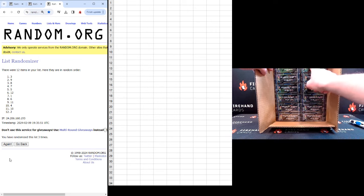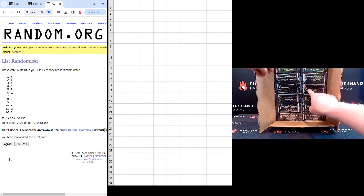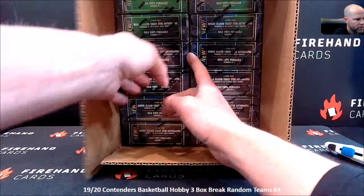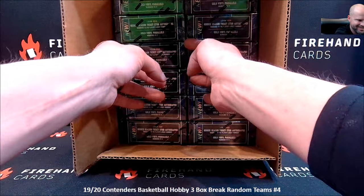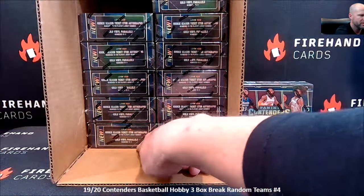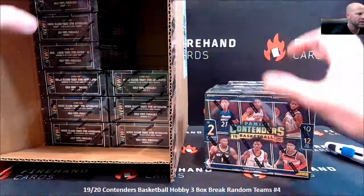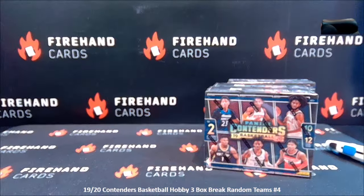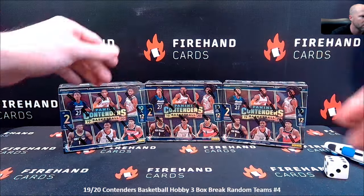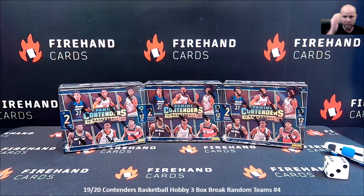So three, eight, nine — only one from the left side. There's your break. Turning back the clocks, and there's some dust on that box — left some dust on the background. That's an old dusty box right there. Team draw, 25 total spots. Good luck.